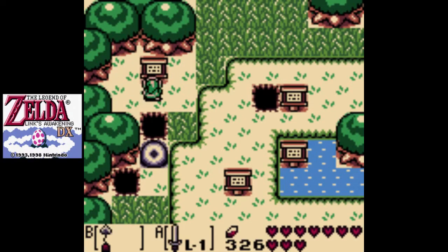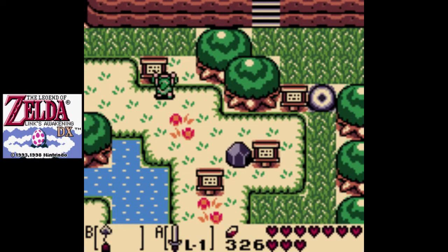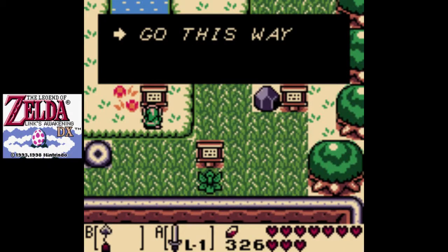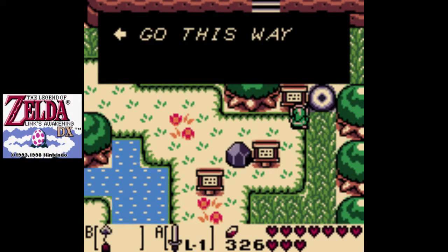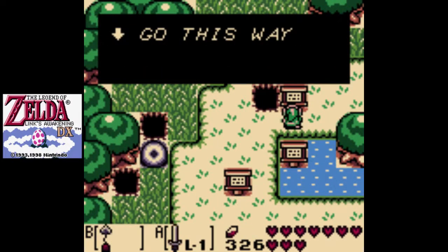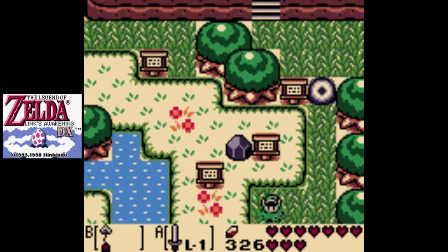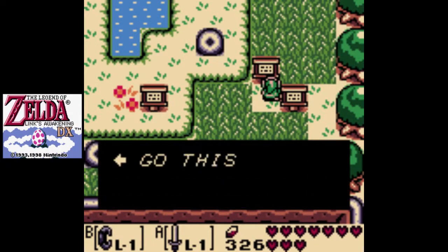Here's the next one — go this way to the east, directly to the east. Go this way to the south, go this way to the east, go this way to the north. So, to the north to this sign, go this way to the west, straight west to this one, go this way south, right to this one, go this way east, then go this way to the south. We'll get rid of this boulder and then go this way to the west.